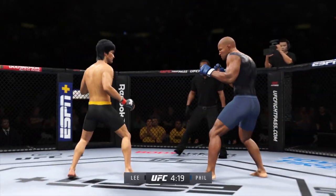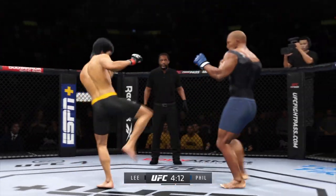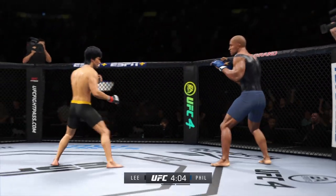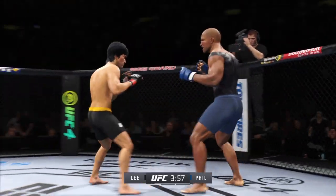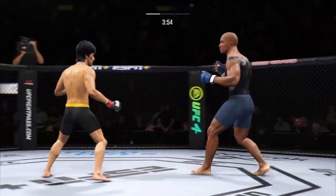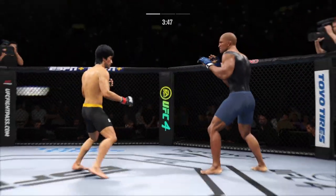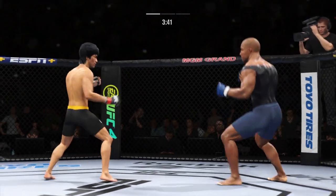Really making good use of his reach advantage there with that punch. What a body kick. Good stick. Both guys throwing potential fight-enders here in the early going. He mixes it up nicely in terms of staying heavy and also staying active. He's cutting them down to size with these beautiful leg kicks.